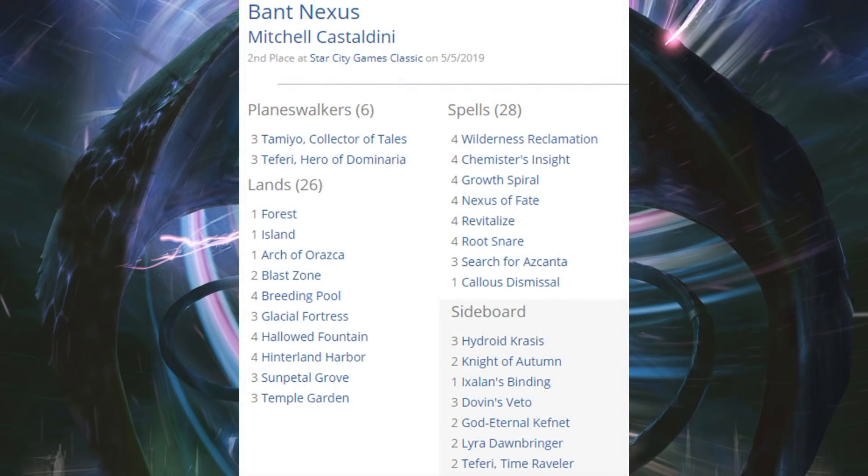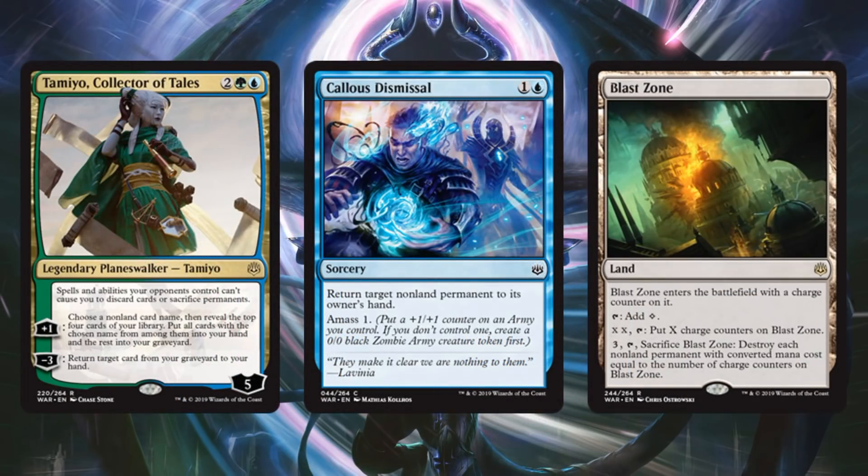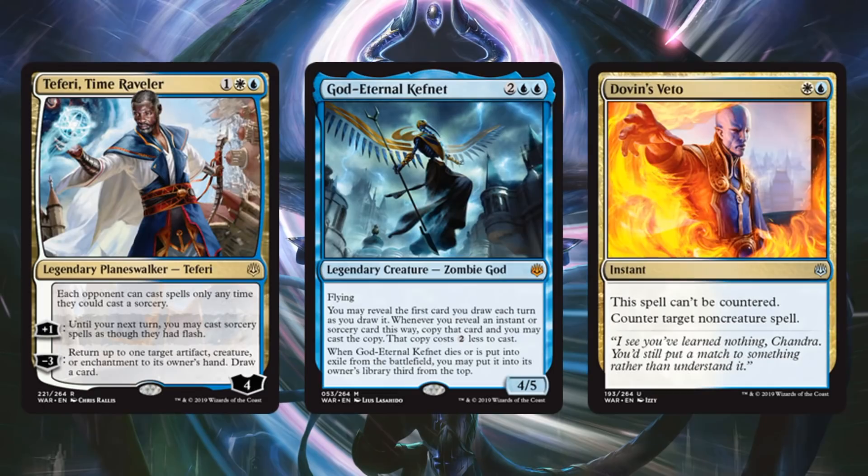Second place was Bant Nexus, very similar to the Simic Nexus deck seen earlier. The core group of cards is here: four Nexus of Fate, four Wilderness Reclamation, four Rootsnare. New set cards include Tamiyo Collector of Tales, Callous Dismissal, and Blast Zone. In the sideboard, you'll find Teferi Time Raveler, God-Eternal Kefnet, and Dovin's Veto.